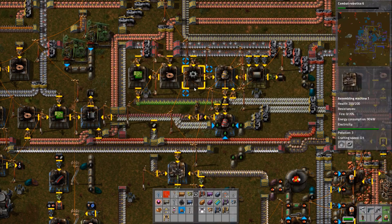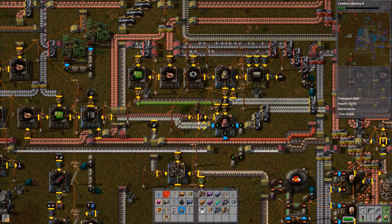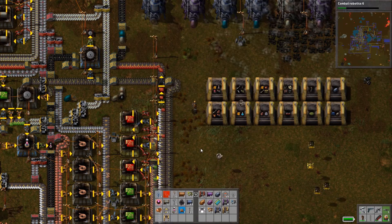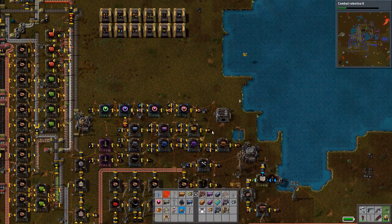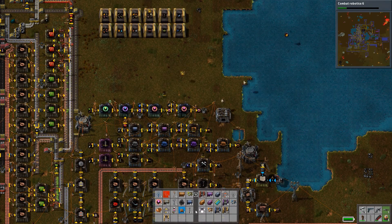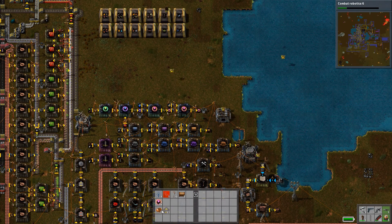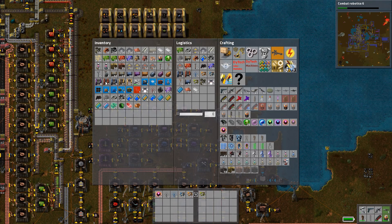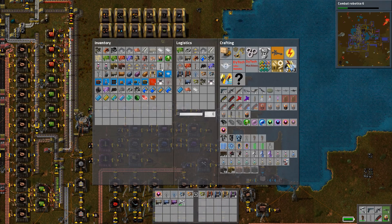We're going to make ourselves another pair of Exoskeleton pants and put these shield units in the system. Let's grab some Marauder Capsules and reset the hotbar real quick. The top bar uses your number row hotkeys — one, two, three, four — for the top row, and you can swap it out with this button too.